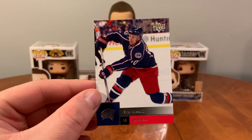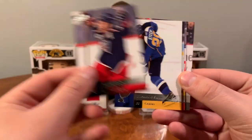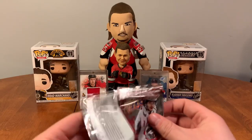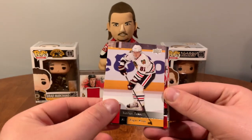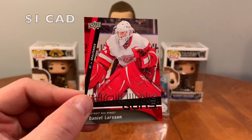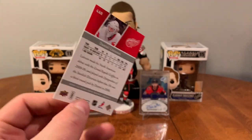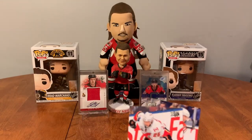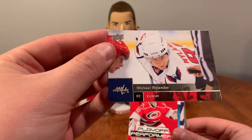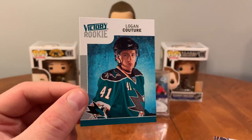Kovalev, Chris Russell — we're looking for Erik Karlsson, John Carlson, I believe they're in these. Freddie Modin, Alex Steen, and Mike Richards. We have Michael Nylander, Playoff Performers, Cam Ward — Victory rookie of Logan Couture!